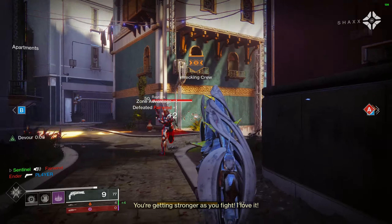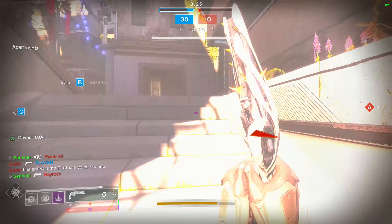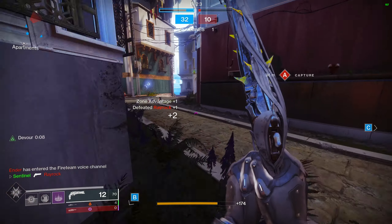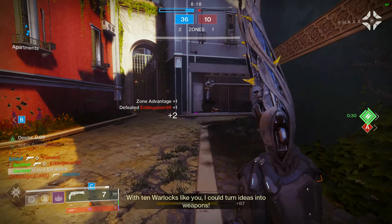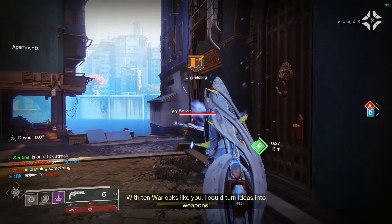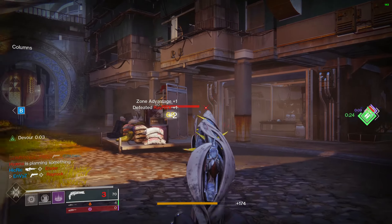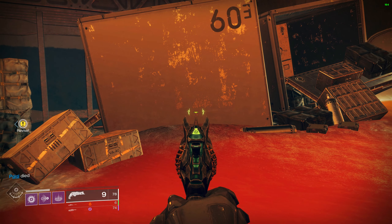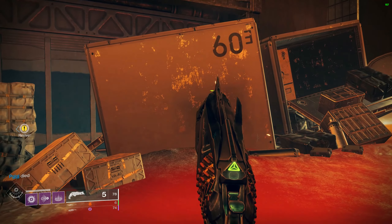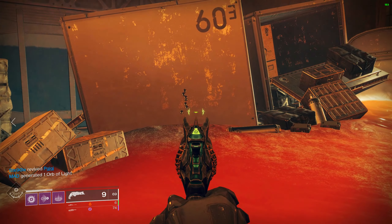In terms of what that damage buff actually does for you, it's going to let you two-tap: head then body with Lumina. In terms of synergy with other weapons — with an aggressive frame sniper you can body shot with it, if you have a Lemon Arc you can one-hit people to the head and burn them out, and if you are using a Stern with Overcharge it will one-hit people to the head as well.